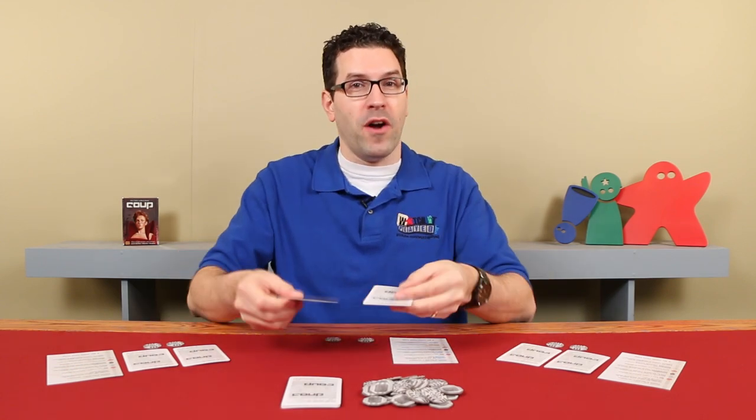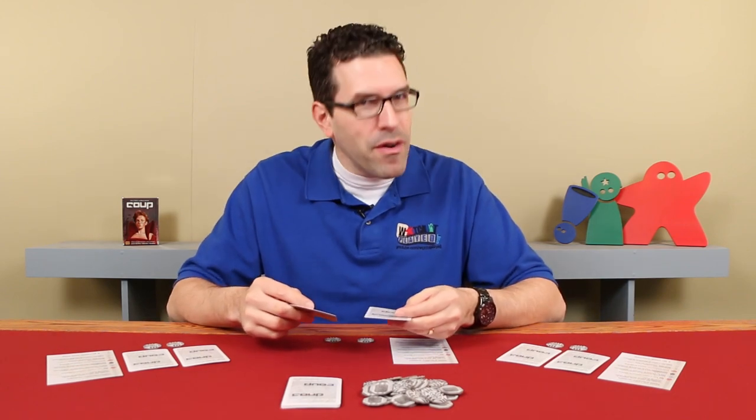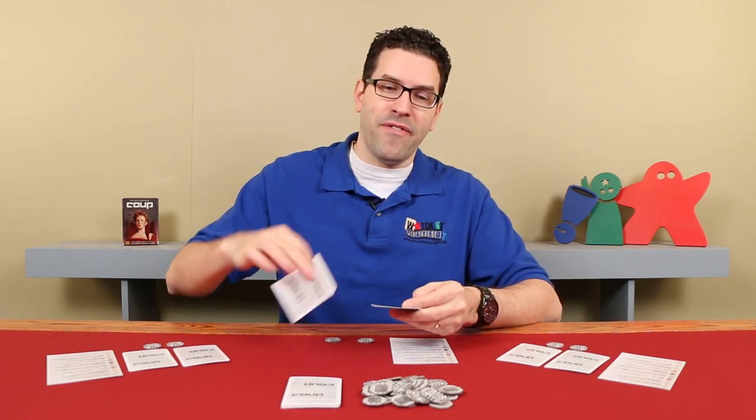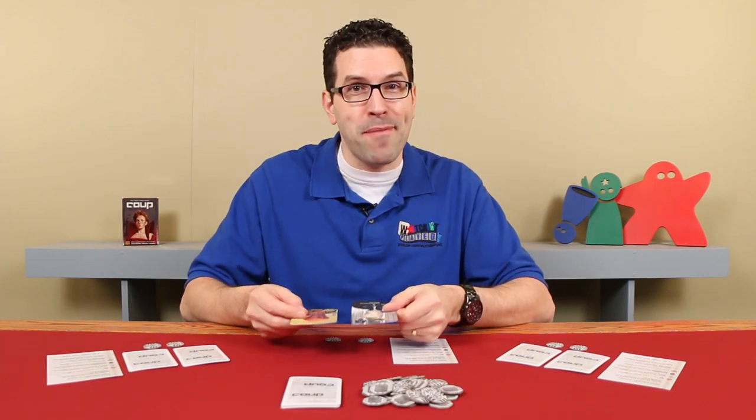In Coup, you're trying to remove the influence of the other players, and your influence is represented by the cards that you have face-down in front of you. So at the beginning of the game, each player has two influence. However, if you're forced to reveal and leave face-up one of these cards, then you've lost an influence, and if both of them are face-up, you're eliminated from the game. So the goal is to be the last player surviving.